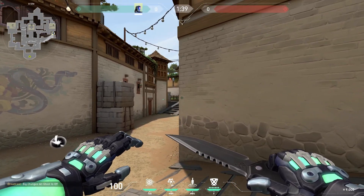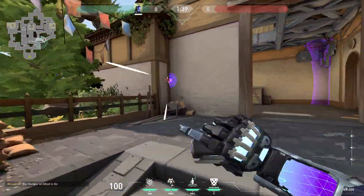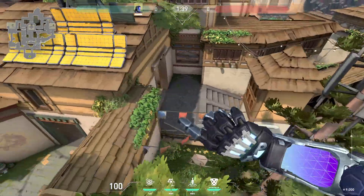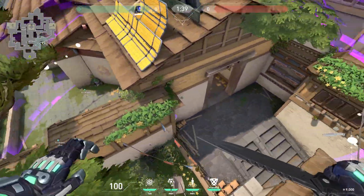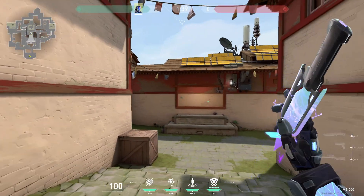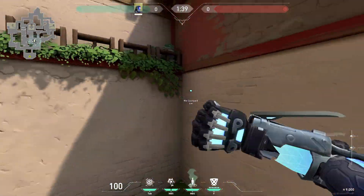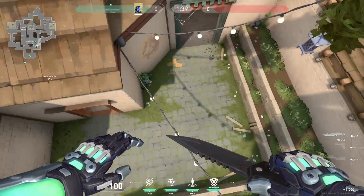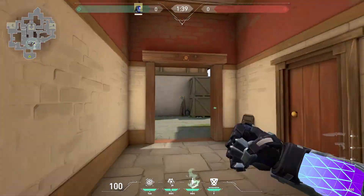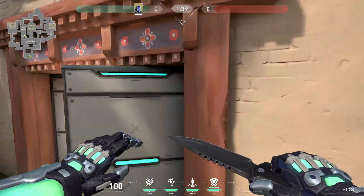If you are defending, these are the best knives to throw at the beginning of the round. The first one on long is simply this one — the knife will land in that corner and go all the way here, and will also get anyone pushing from B. You can throw it here or either here; if you throw it right here it lands like this and gets anyone in front of A, and if you throw it through the window it still gets you a lot of info.